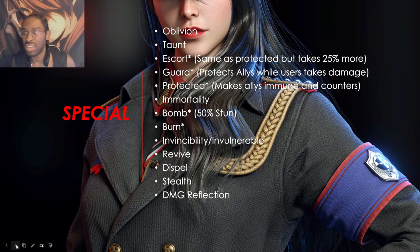Immortality means that unit cannot fall below 1 HP — they simply cannot die. They can still take damage, be healed, or be affected by other effects — they just can't die. Bomb is a very important special effect. A bomb has a 50% chance to stun.